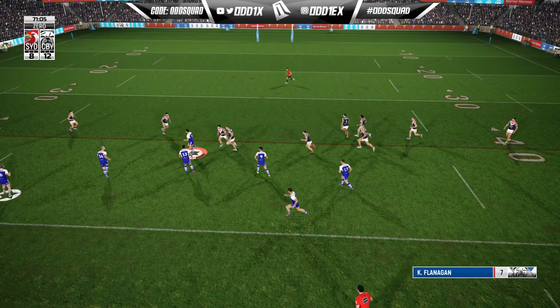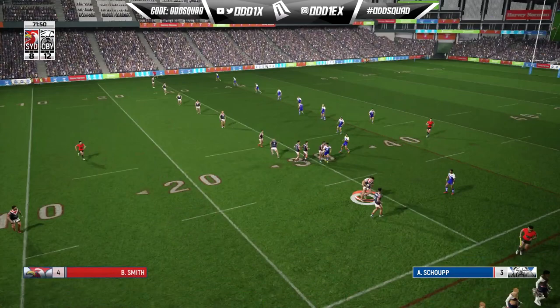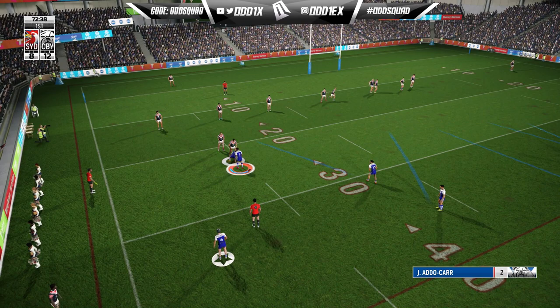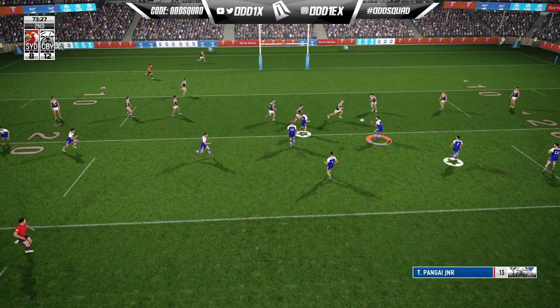They make a nice line break and again they turn it over — I ain't complaining, give me all those errors and we'll try to convert them into points. Another floating ball — runs it into touch. This has been a terrible half of football. We look for the old switcheroo — it's tough getting Adokar involved, even our Karaz, as they double up on Topene, Jackson Topene.